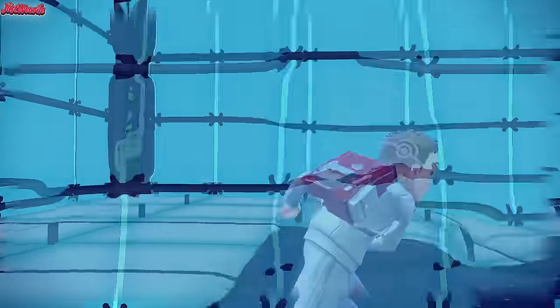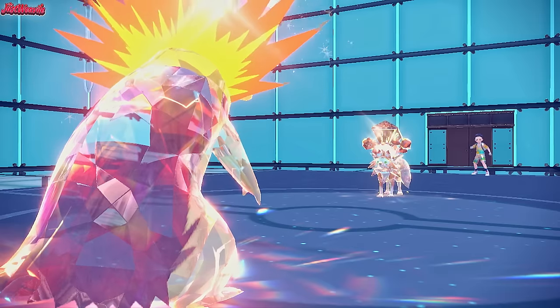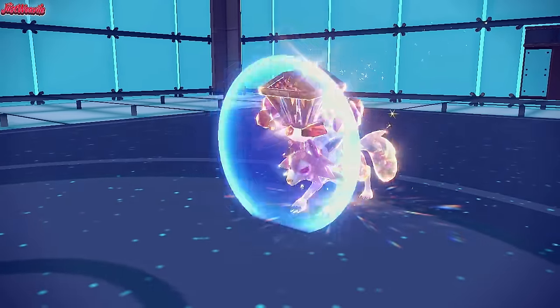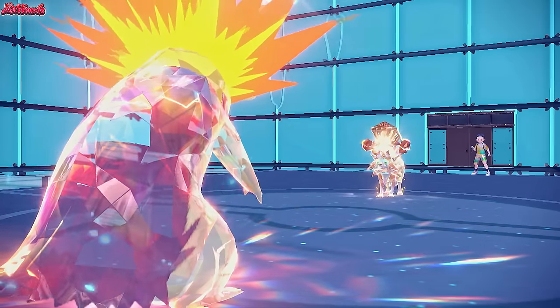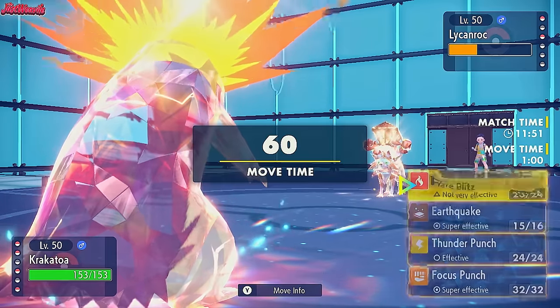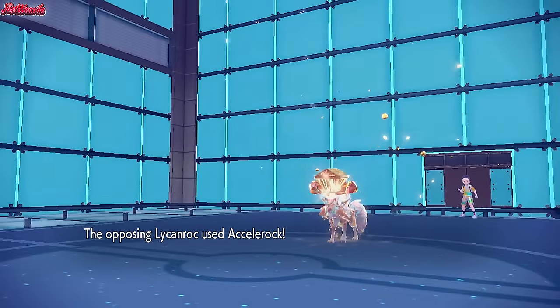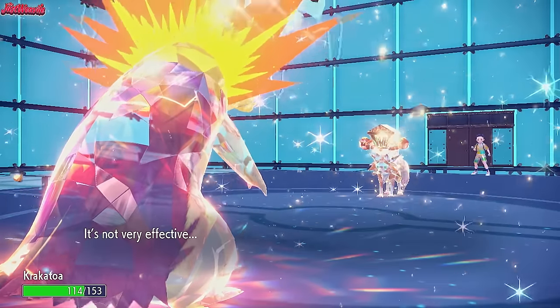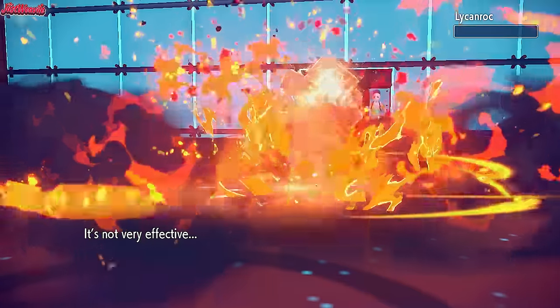We Tera Fighting to be resistant to Rock. They go for a Protect to scout, which is fair enough - but we went for a Flare Blitz which would KO the Lycanroc anyway. We go for a Flare Blitz once again - they go for an Accelerock, not going to do much with it being resisted. We go for a Flare Blitz and take them out. Lycanroc goes down.